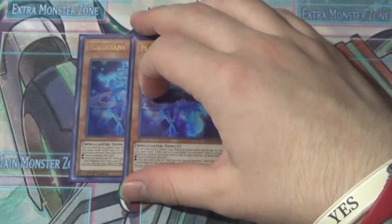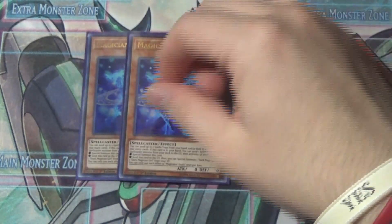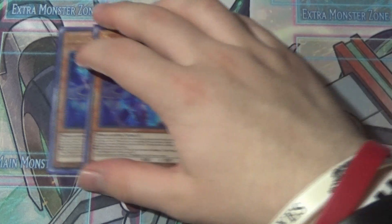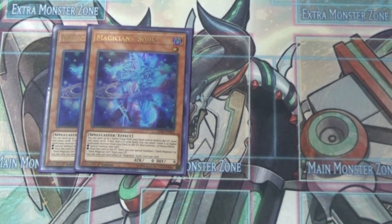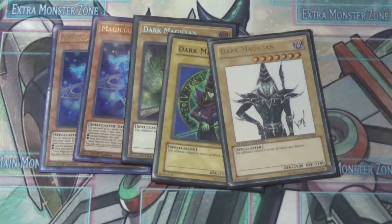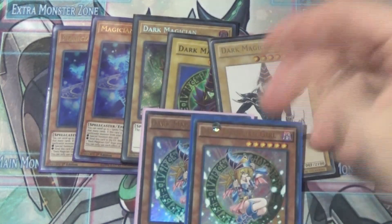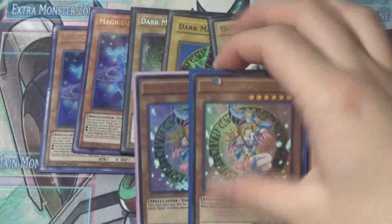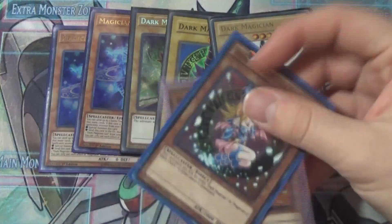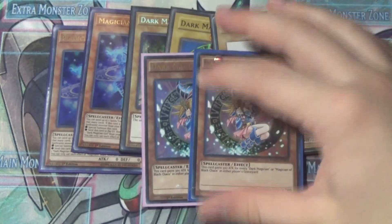Two is just about right for Magician Souls because you can add this off the Circle — it's not impossible to search. Moving into the not-so-new stuff, we of course still have three Dark Magicians because it is a Dark Magician deck — I'm playing three artworks because I'm awful. We also added back two Dark Magician Girl, as a lot of the new support requires her. I think two is optimal; you could play one and get away with it.